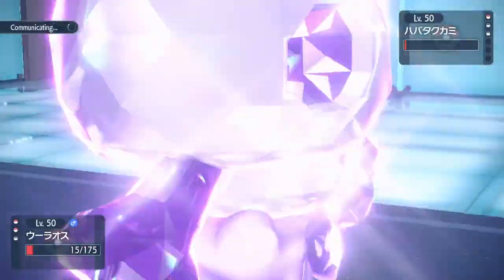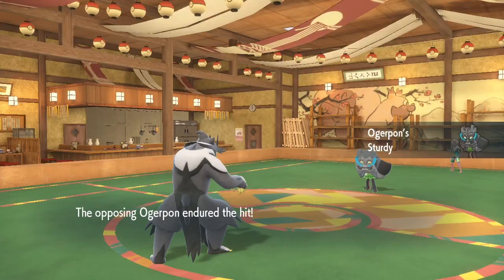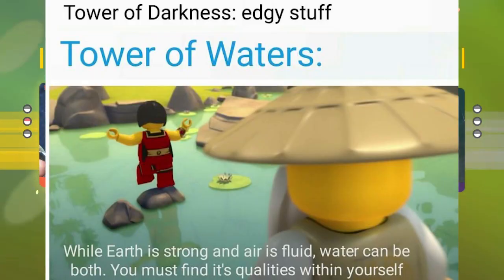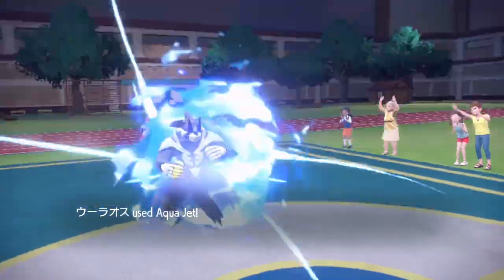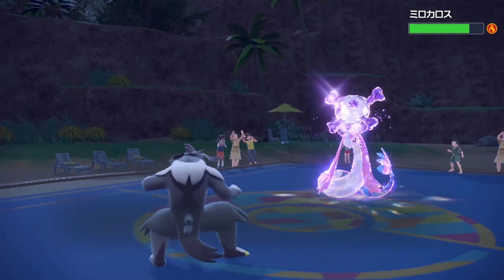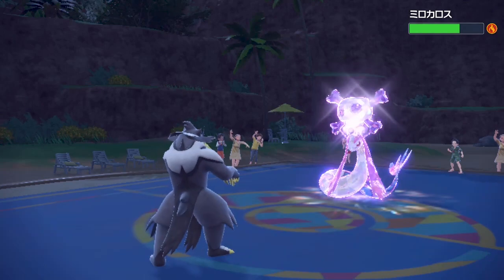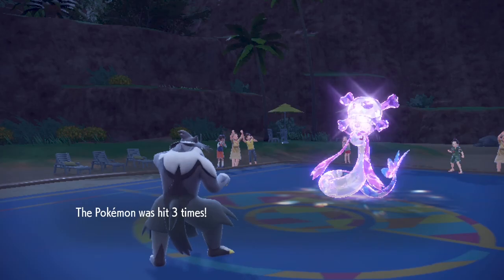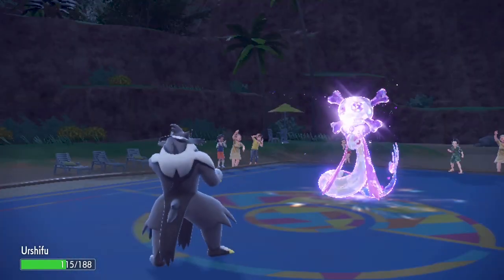The final Pokemon I want to shout out is Rapid Strike Urshifu. The Kung Fu Bear is just as overpowered as the rest of my team. I ended up replacing Dragapult with Urshifu, so my core team became Urshifu, Chienpao, and Fluttermane. The absolute worst to fight against were the stall teams — they have Protect, Recover, status ailments, and just drag the battle out. If you want to slowly demoralize your opponent, run a stall team.